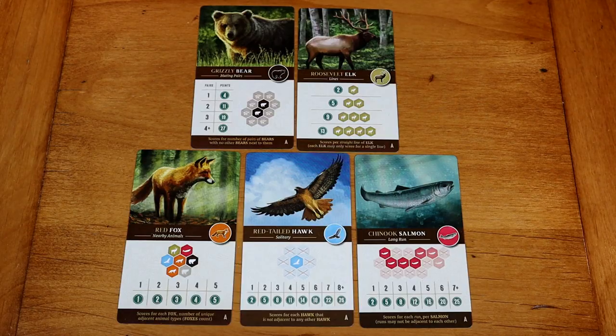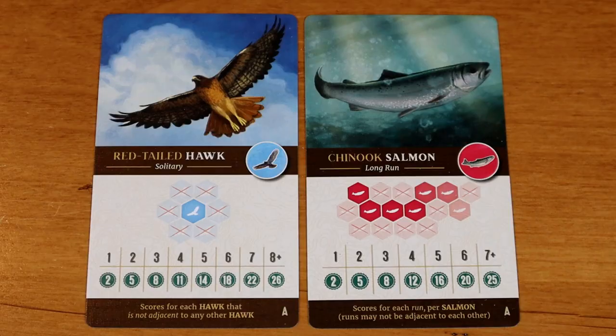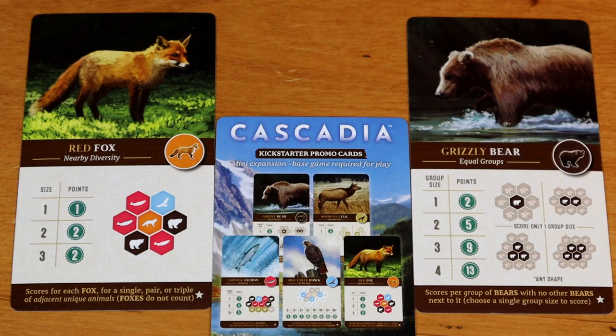In the very beginning of the game, you're probably going to play with the A deck. It's kind of like the basic introductory starter deck. These are cards that give you particular goals for all the animals, and they are publicly displayed. Everyone knows exactly what configurations you want your bears to be in, or your salmon, or something like that — lines or patterns of some kind.